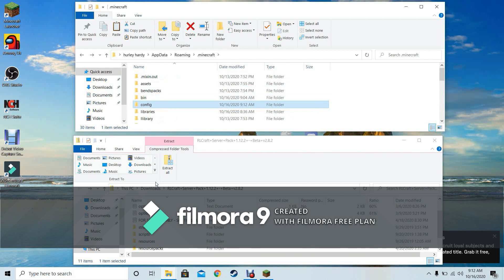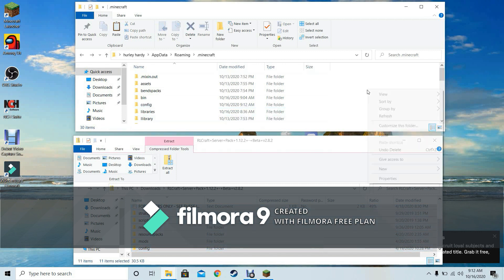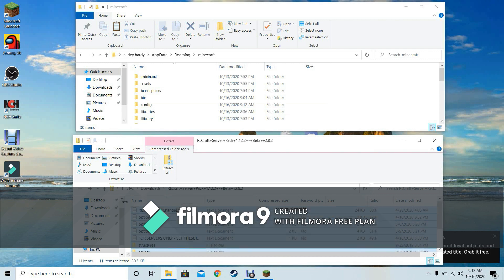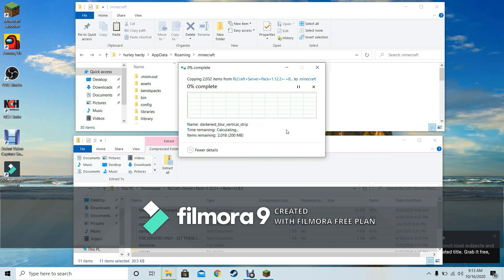You should have your Minecraft folder open. Go into the RLCraft server pack, hold and drag a blue selection box over all the files to select them all — they should turn blue. Then right-click, click copy, go to the Minecraft folder, right-click and paste. Or you can just drag them all in, which is what I'm doing.